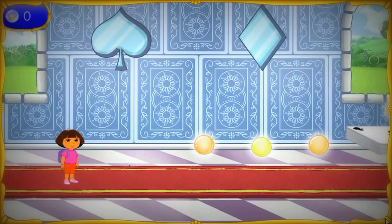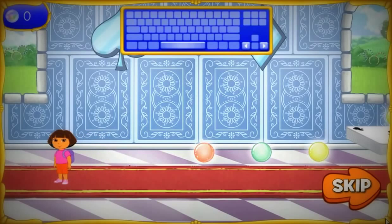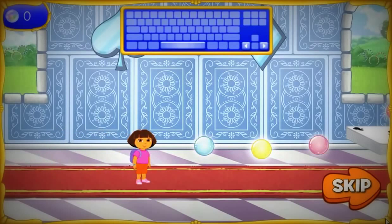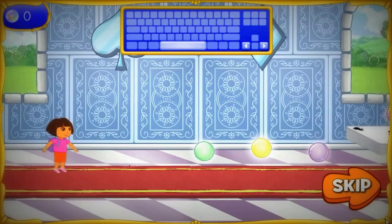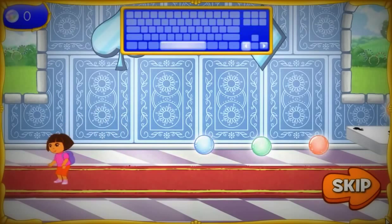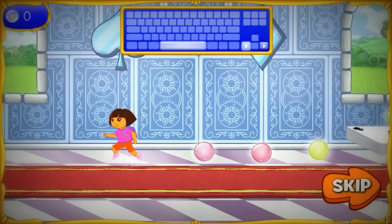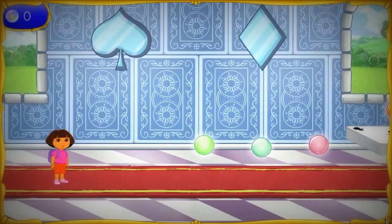We made it to the Card Castle! We need to get through this castle so we can get the first wand piece. Help me find the way out! Press the right and left arrow keys to move me forward and backward. Press the space bar for me to jump. Press the space bar and right or left arrow keys together and I'll jump forward or backward. Vamanos! Let's go!